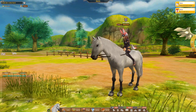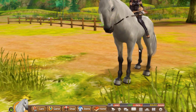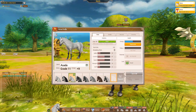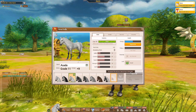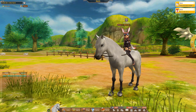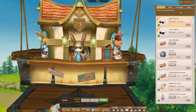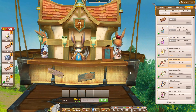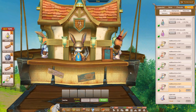To start off with, you have to be at least player level 10 in order to breed horses in Alicia Online. You must also have a free horse slot available before you can breed anything. If you don't have one available, you can go into the shop, click on items, miscellaneous, and scroll down to the additional horse slots where you can purchase them for 10,000 gems.